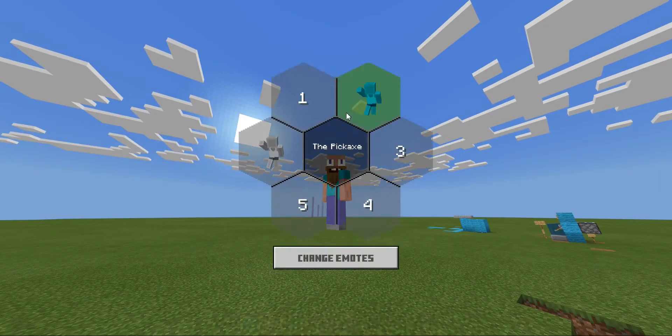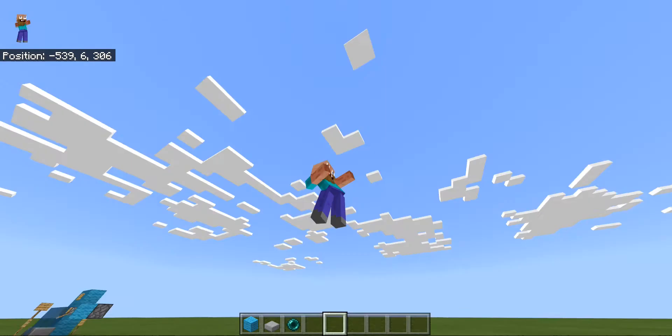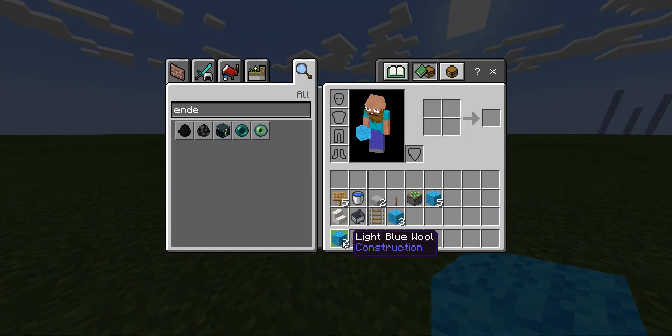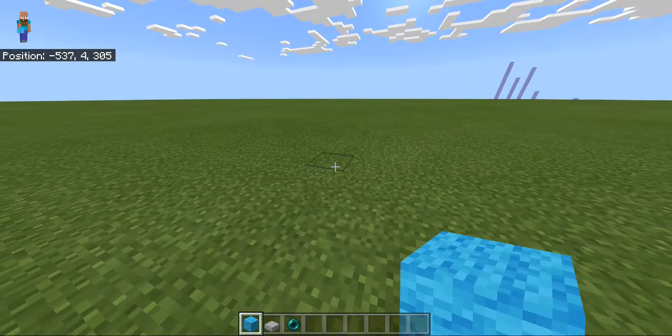What's going on guys, today I'm going to be showing you how to make three small doors. For the first one you will need two blocks, three slabs, and some ender pearls.